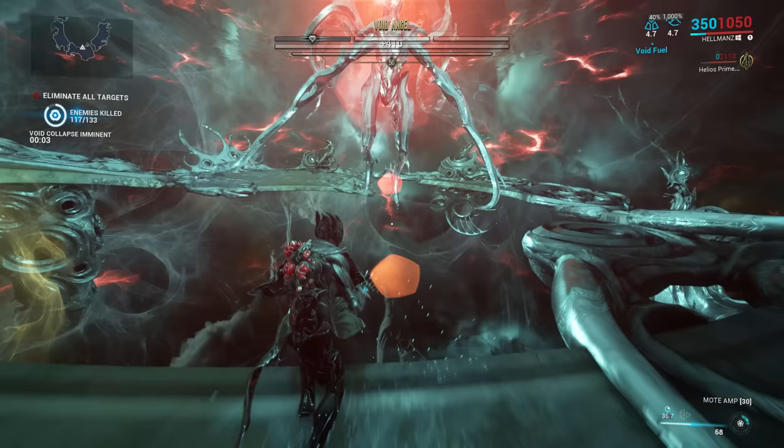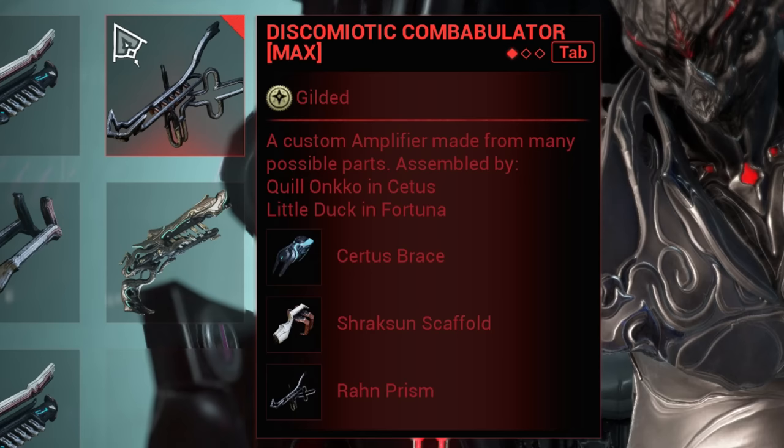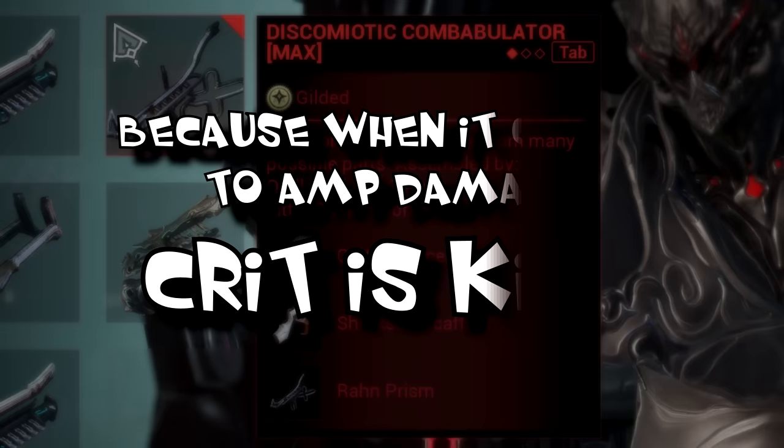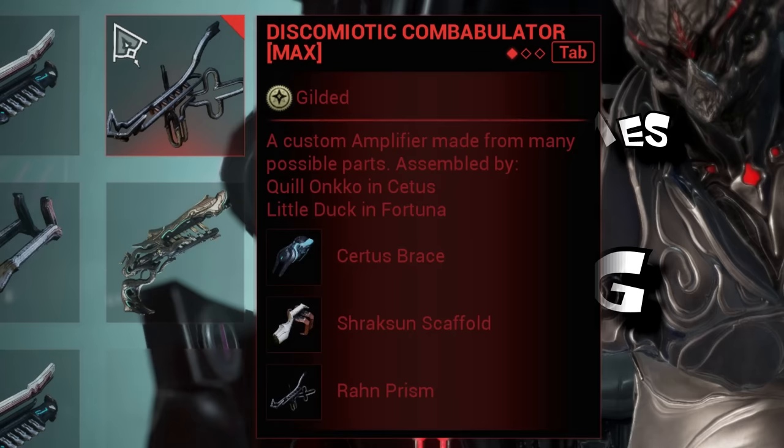My amp is the Discombiotic Combobulator, and it's made of the Surtis Brace, Sharksen Scaffold, and ROM Prism. The most important part here is the Surtis Brace, as that gives the amp 20% extra crit chance. You never want to change this one out. But as far as the Scaffolds and Prisms go, you can actually run most of them, though there are a few that you want to avoid.